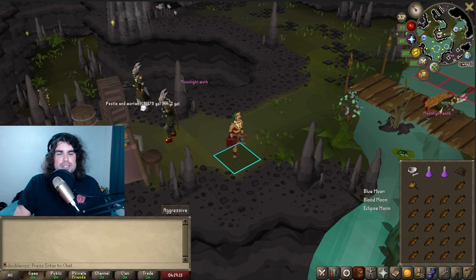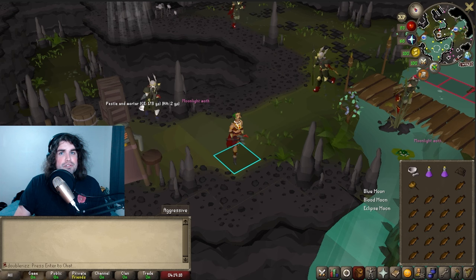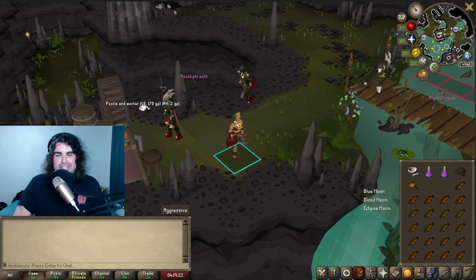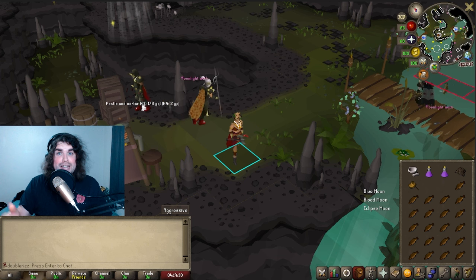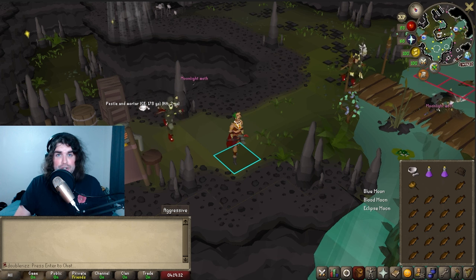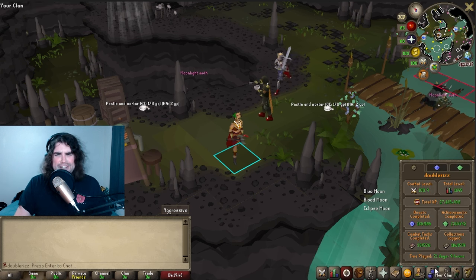Today I'm focusing on Perilous Moons. At its most basic, if you kill all three of the Moons and then go loot the Lunar Chests, you have a 1 in 14 chance at getting a Unique. It's a little bit weird because there's three different bosses and three different armor sets, and luck can be a little fickle.